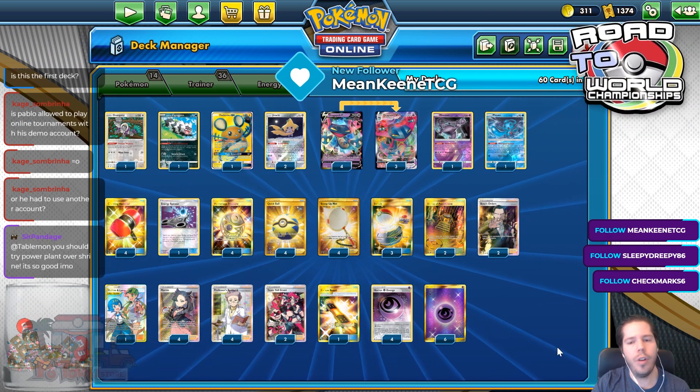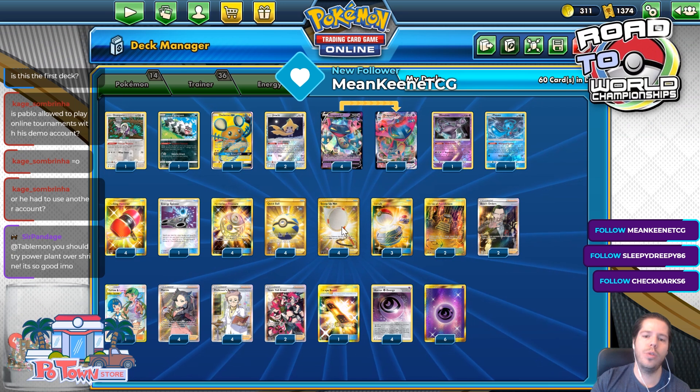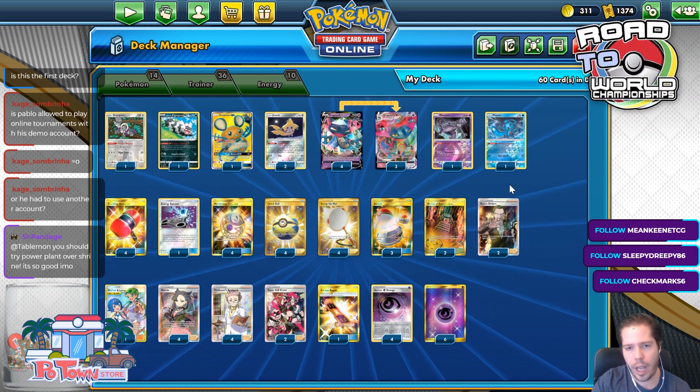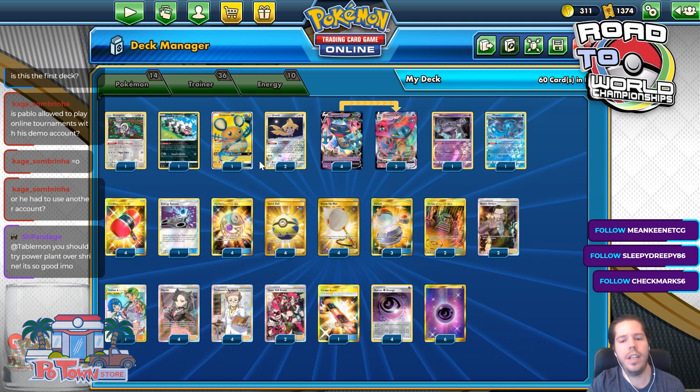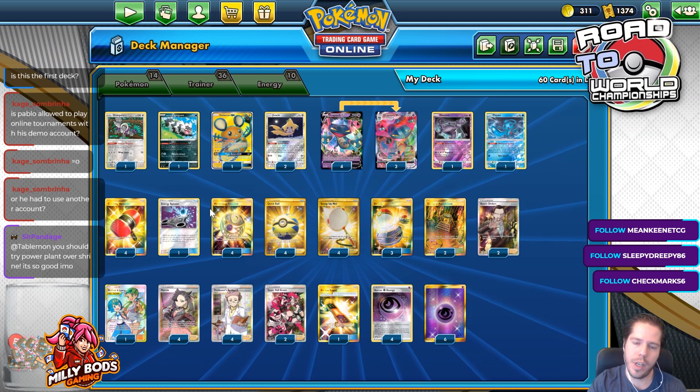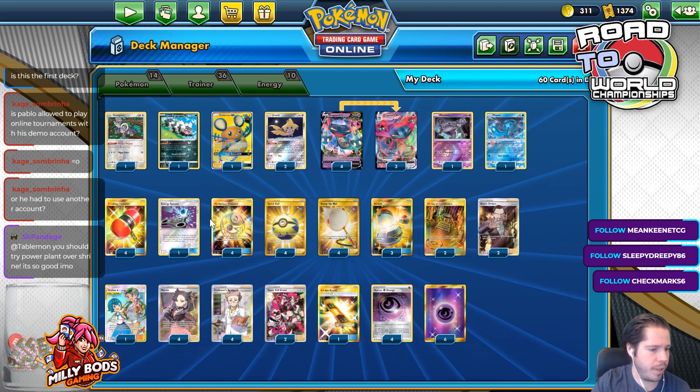A lot of tech cards to use with Scoop Up Net. We have Jirachi, we have Sableye, we have Oranguru, we have Mewtwo, and we have Fionn, along with Marnie for support. We have 10 energy and the one spinner so that we can still wish for an energy possibly. I believe that's the third place list.